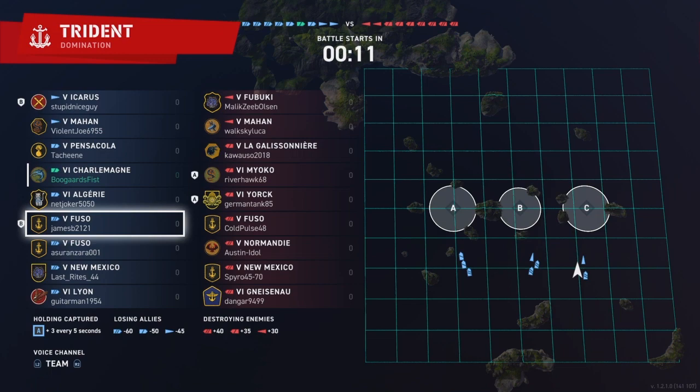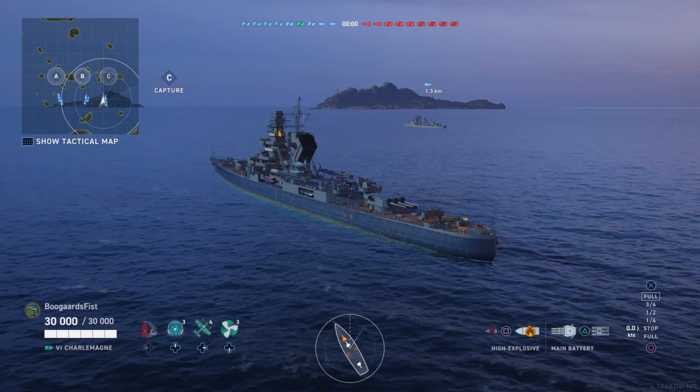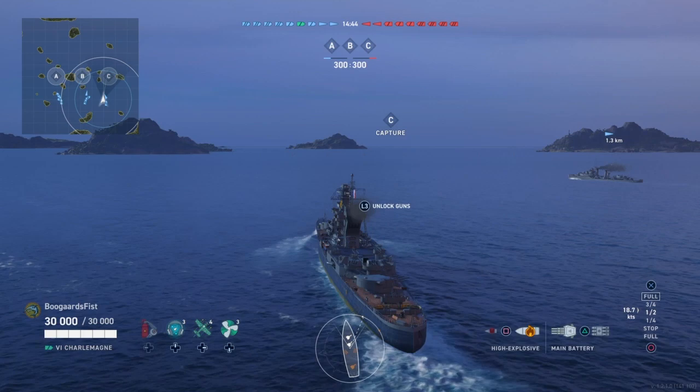We've got two games here. The first game will cover the stats of the ship and its overarching principles, and then the second game will take a more in-depth dive. Now, what is this ship exactly? I don't think this is on the PC version — I believe this is console specific, which is kind of interesting. It looks like the Charles Martel hull to me. It has the same gun layout: 3x3 in .203 calibers.